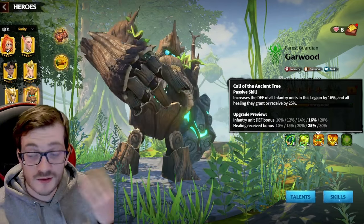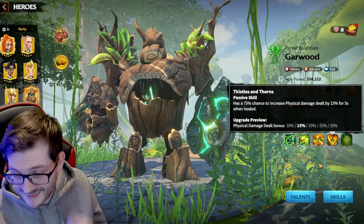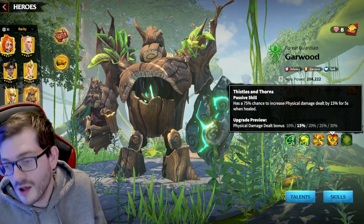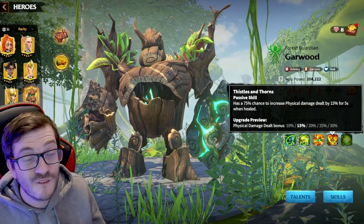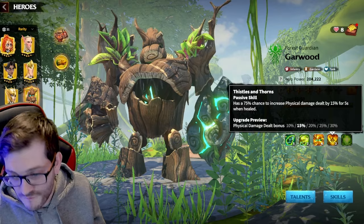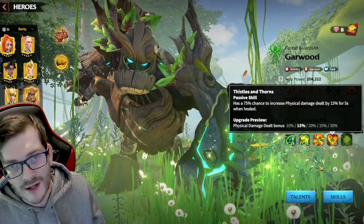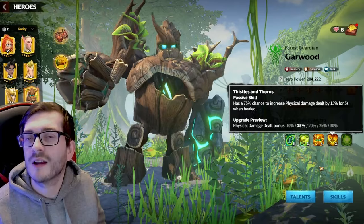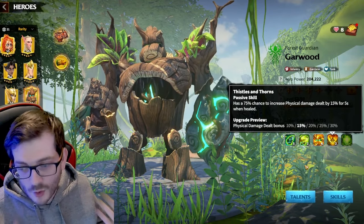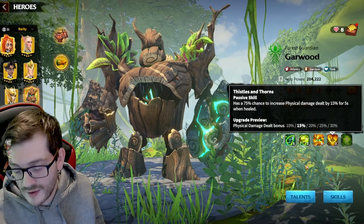The third skill is a passive that gives all infantry units a 20% defense bonus and 30% increased healing received, which synergizes beautifully with his first skill. The fourth skill gives Goward a 75% chance to increase physical damage dealt whenever he is healed — this bonus goes up to 30% and lasts five seconds. This will be crucial when we get to the talent section.